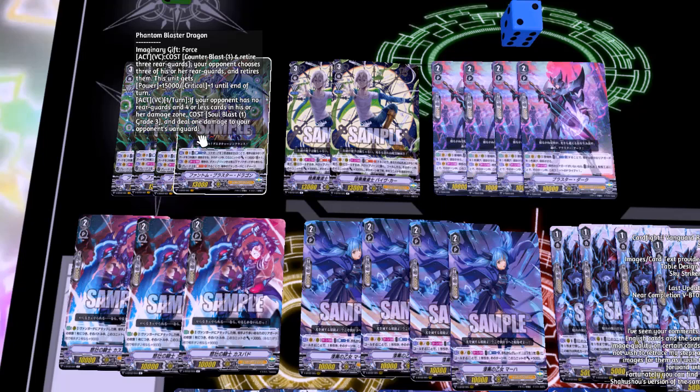If you have five counter blasts and 15 cards in hand for whatever reason, you can just slap units onto the field and get an additional five crits and 15 times five power — because I can't do math right now. His second skill: if your opponent has no rear guards and four or less damage in his or her damage zone, cost Soul Blast 1 grade three, deal one damage to your opponent's vanguard.